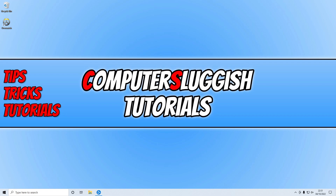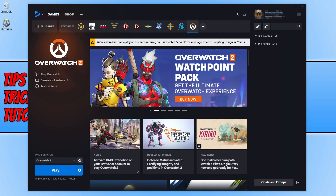The first thing you need to do is ensure there is currently no maintenance work or any other issues with the servers. You can do this by checking the Overwatch 2 Twitter account and also by opening up the Battle.net app. Click the link in the description to go to the Overwatch 2 Twitter account and have a quick look to see if there are any known issues. If not, open up the Battle.net app and on the Overwatch 2 page you can see a message saying they are currently aware that players are encountering an unexpected server error.